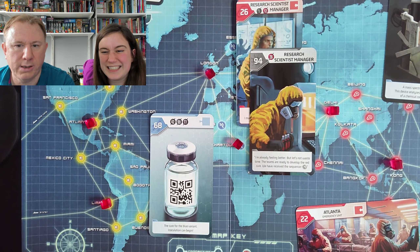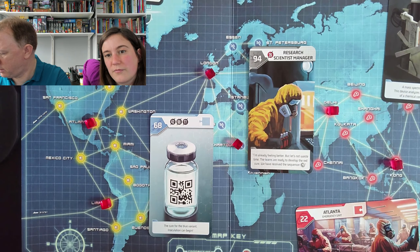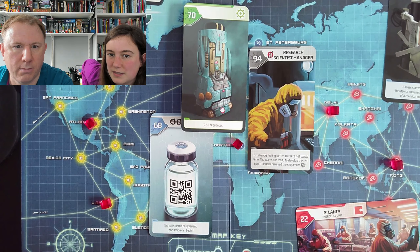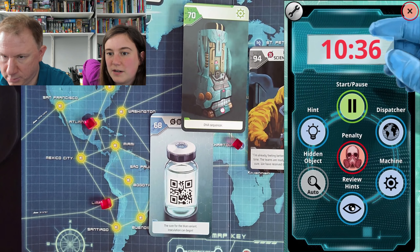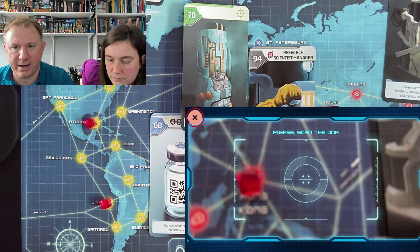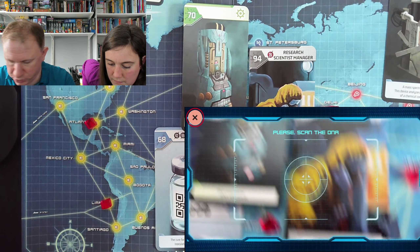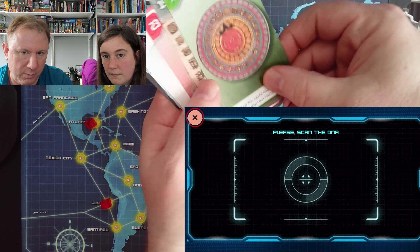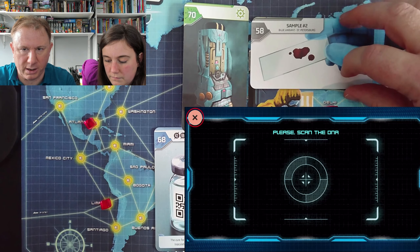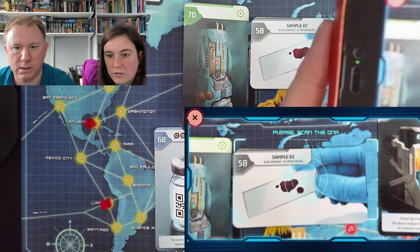So the scientist manager has a cure that didn't respond to the yellow one. There's no reason why he has the blue cure in particular, but there's no harm in inoculation. Card 88 plus 94 — yes. The teams are ready to develop the red cure, but you've received a sequencer, card 70, and discard 26. Does that sound like a piece of equipment? Well, well, well. It is a machine — a DNA sequencer. Shall we access it? Let's see what it does for us.